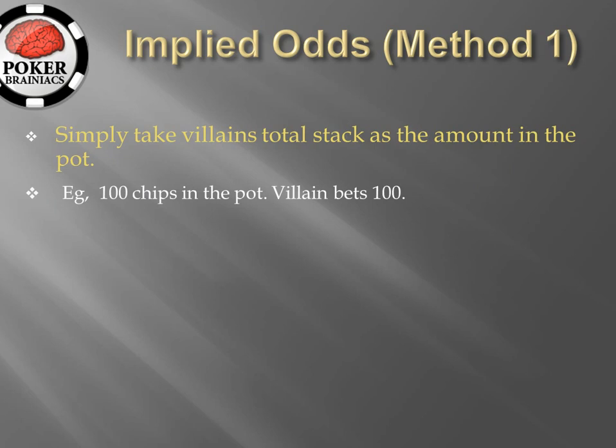Let's look at an example. There are 100 chips in the pot and villain bets 100. Villain however has a remaining 200 chips still in his stack after he's made this bet.